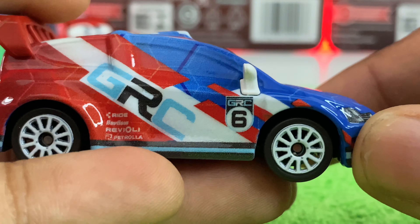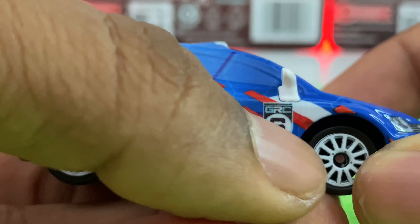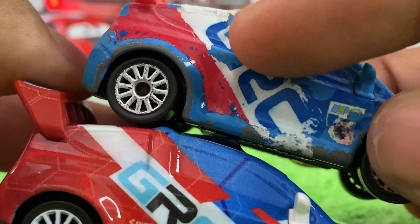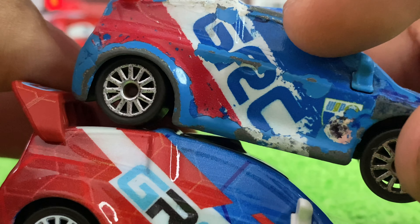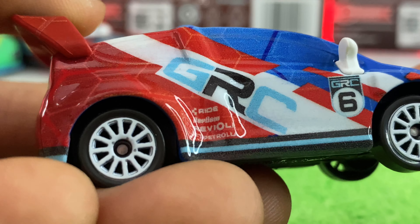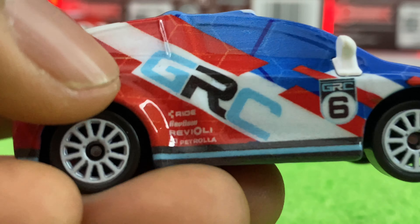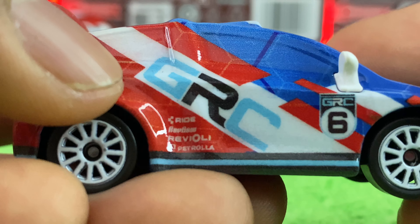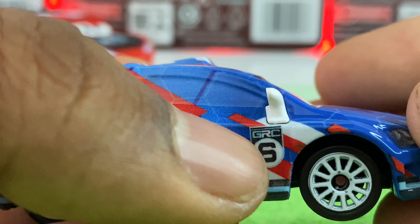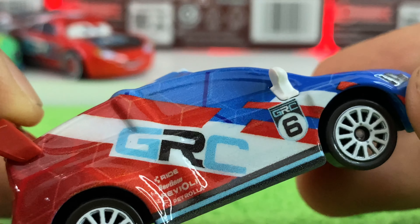In the front, there is this big open wide smile. There's his headlights right there and a few stripes. On the right side, there are his white side view mirrors. There are these stripes that are really beautiful — they really remind me of classic Raul's stripes, but they're kind of like paint splatters. It says GRC Global Racers Cup. There are the sponsors: Ride, Rev, Rue, Ravioli, and Patrola.